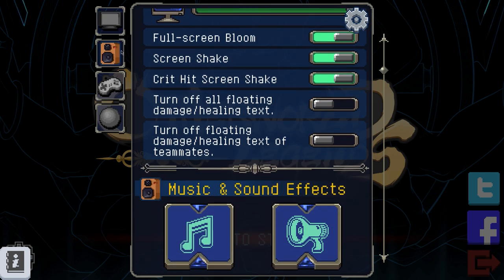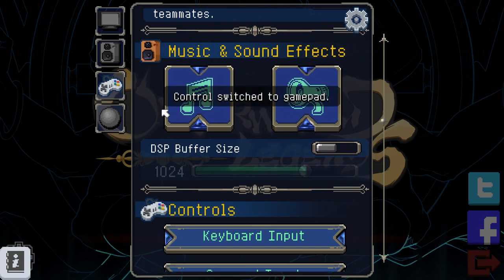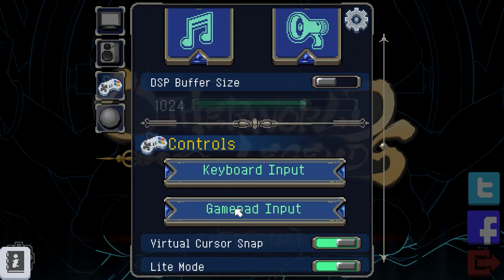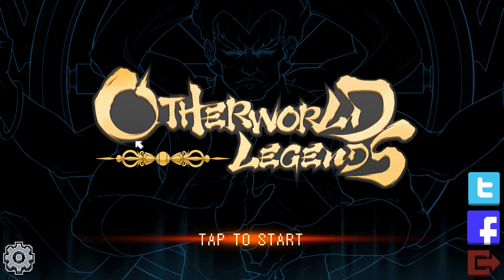Got a brand new video card, man. Turn off all floating damage techs, turn off floating damage techs of teammates. Controller — oh, I forgot I have a controller. That's not how that works, is it? Don't do that. Let me see — gamepad inputs. Yeah, can you tell my controller just a little bit?